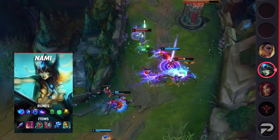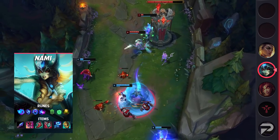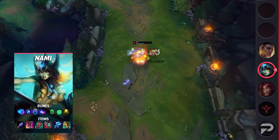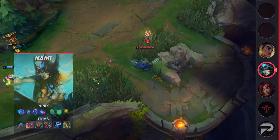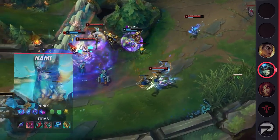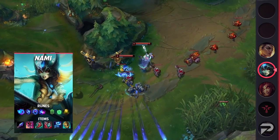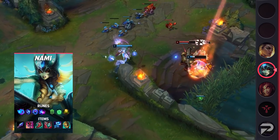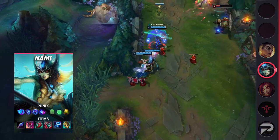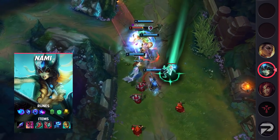Nami's ult is arguably the hardest to use properly of any enchanter. That's because it's not just some instant buff, heal, or peel like the rest of them — the slow-moving tidal wave is easy to dodge if you just randomly throw it out. But if you use it at the right time, in the right place, it can have a huge impact in fights. Think of it like a Seraphine ult — it's best used to follow up on an ally's engage or to disrupt the enemy team when they're the ones looking to engage on you. You'll also find it a lot easier to use effectively if you take a fight in a choke point, since then there's nowhere for the enemy to run. As for our build, we suggest Imperial Mandate because of how well it works with Nami, but all three mythics are pretty viable.